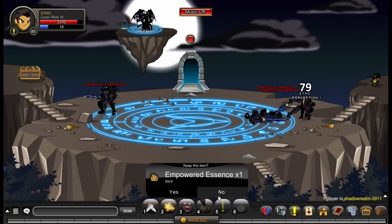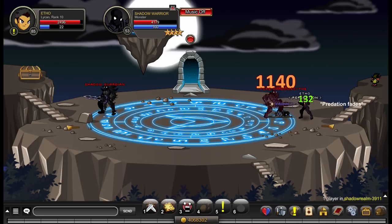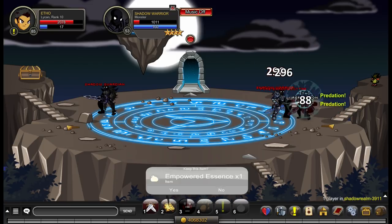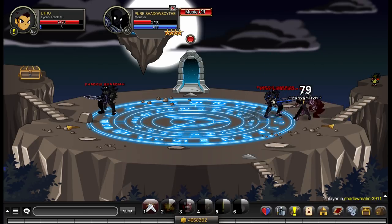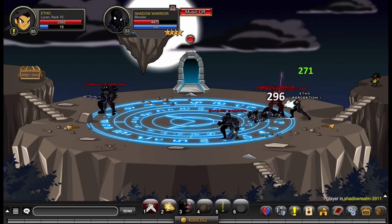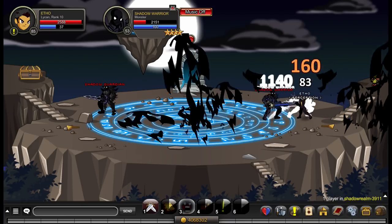Weapon range for Lycan is not really much of an issue. A stable weapon will allow you to predict the damage of your nuke ability better, whereas an unstable weapon generally raises your overall DPS but lowers the damage of your nuke. Your nuke is more useful against lower HP monsters, but against higher HP monsters it's better to have higher overall DPS. It varies quite a lot, so just use whatever weapon you're comfortable with.